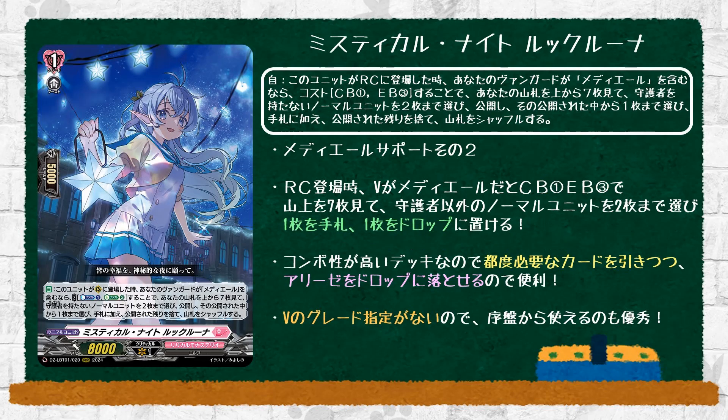Next, Mystical Knight Rekrura, which is a grade 1 with an auto skill when placed on rearguard. If your vanguard is Medeo, cost counterblast 1, energy blast 3: look at the top 7 cards of your deck, choose up to 2 normal units that are not sentinel, reveal them, put one of the revealed cards to your hand, and put the other one to the drop zone. Putting a card to your hand is pretty nice, and putting the other to the drop zone is also nice because Medeo is good at calling from drop.